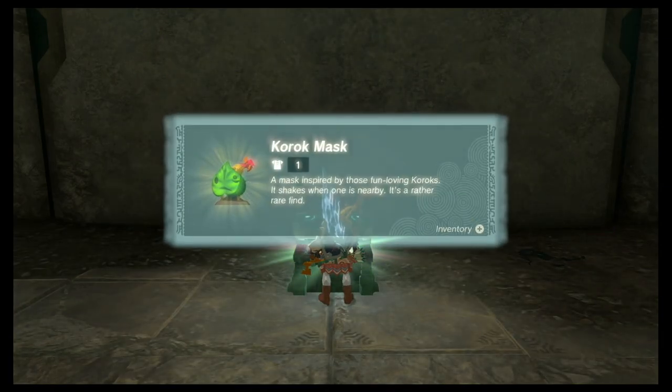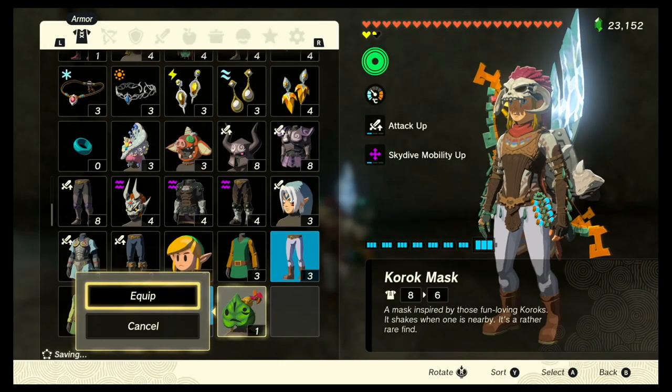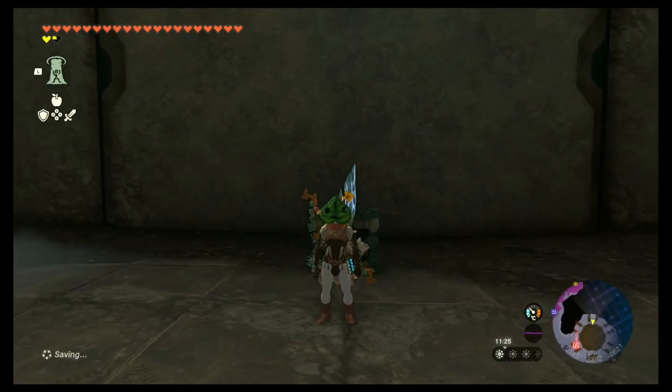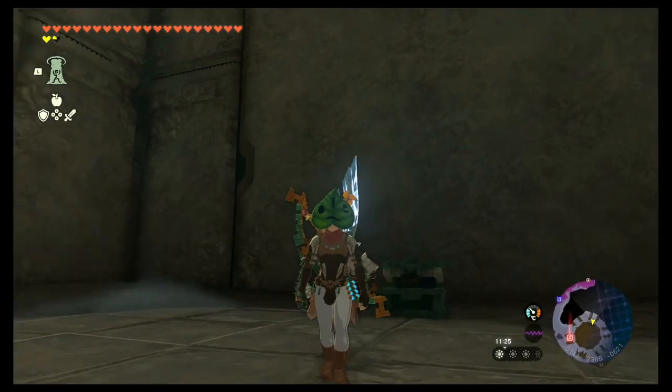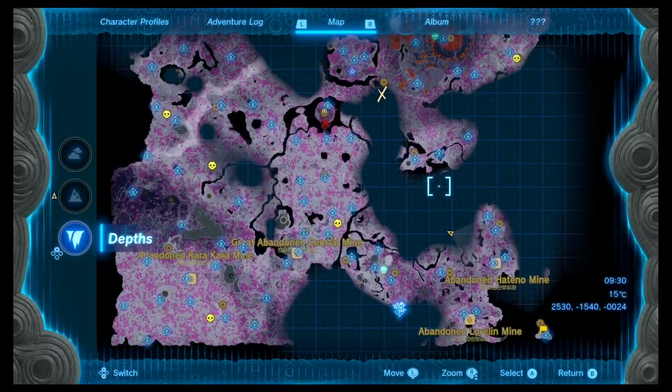Hello everyone, welcome back to another Zelda Tears of the Kingdom tutorial. Today I'm going to show you how to get the amazing Korok Mask. All you have to do is head to a coliseum, go through it, defeat the enemy, and you'll be able to get this mask.